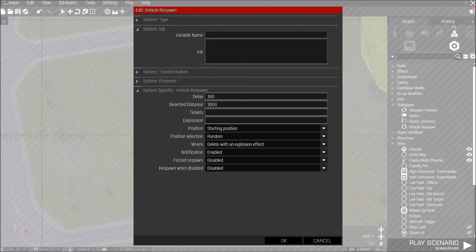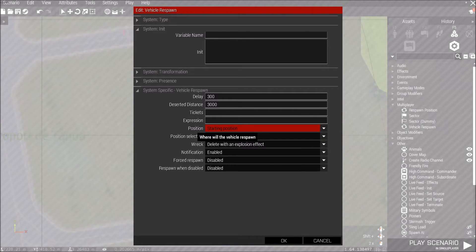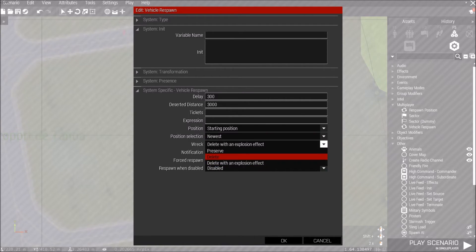...it will disappear. For position, wherever you put the vehicle and it gets blown up, that's where it's going to return. Or if there are multiple respawn points, you can set it to random. I usually just put newest.